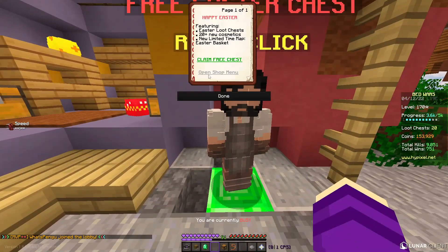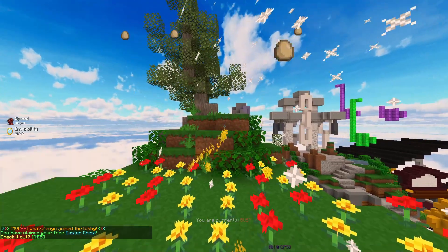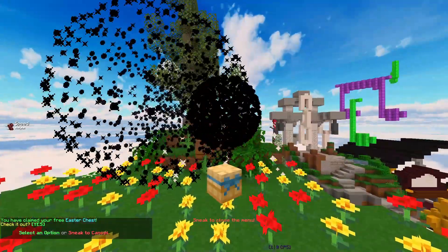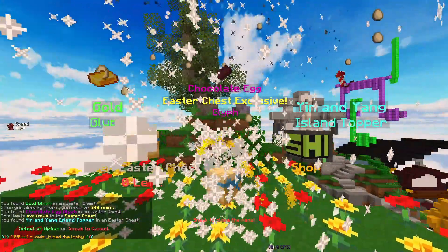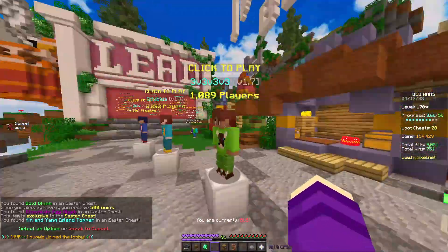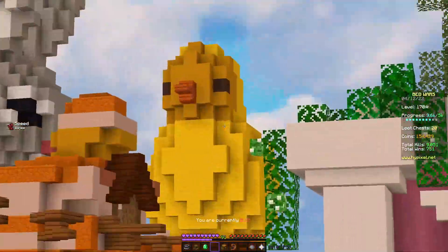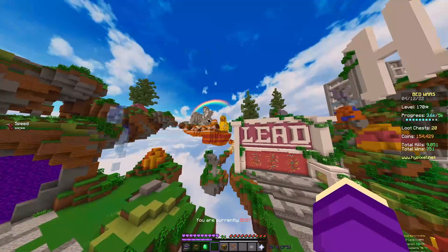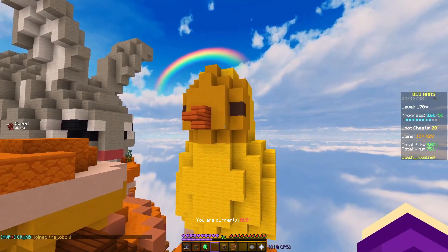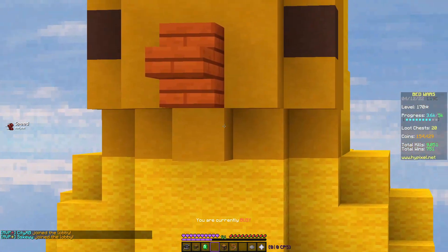The Easter update is back — one of, if not my favorite update. There is just so much that is cool about this update. First of all, the lobby change — there are eggs, and there's a giant duck over there. I always record my intros after the video so I'll just do it in front of the duck today. There's also a bunny next to it.